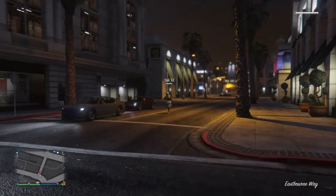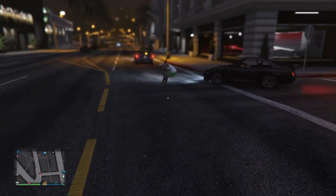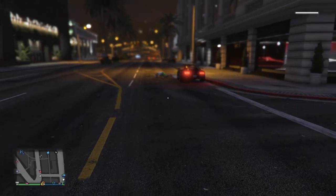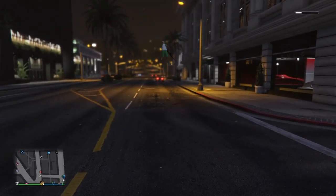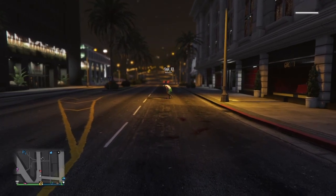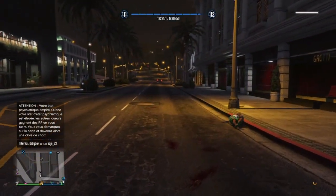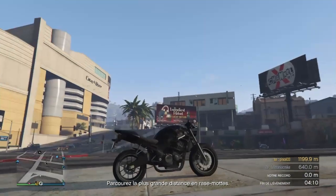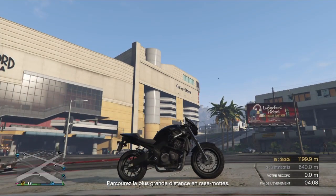Donc là, comme vous voyez, lui il ne me voit pas. Je peux le tuer — la police ne va pas me tuer. Allez, on va jouer un peu avec, je le fais sauter en l'air. Moi, je m'en sers juste pour rigoler en session — ça change de ce qui se passe sur GTA en ce moment. Voilà les gars, c'était Porto 9500 Gaming et je vous dis à très très bientôt.